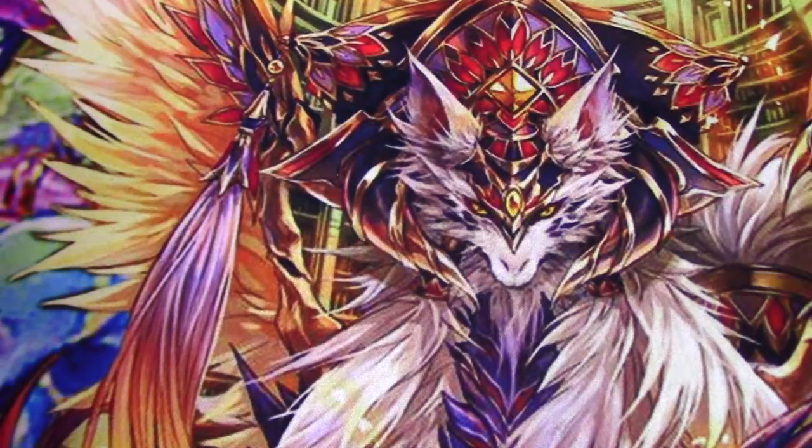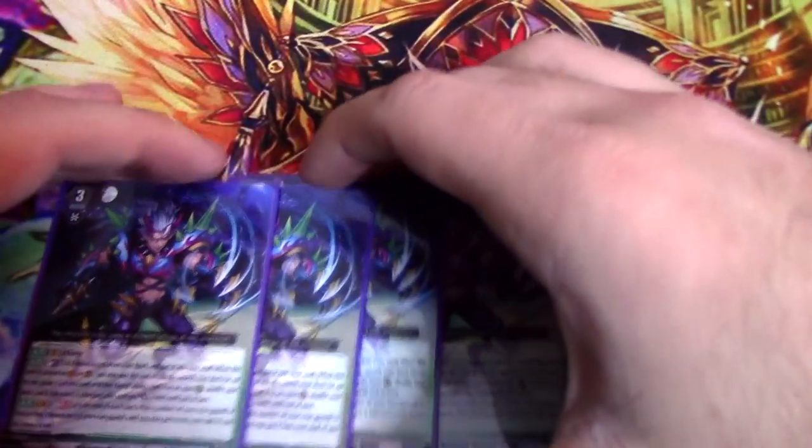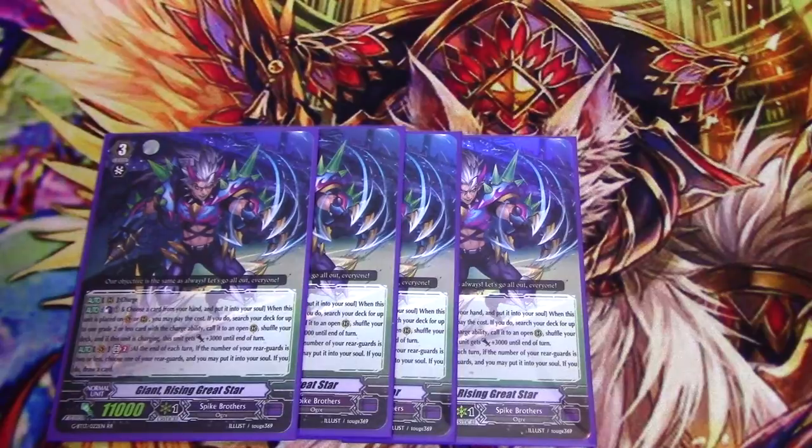Four copies of Giant Rising Great Star. This is the new grade 3 from GBT 13. A lot of people think it's bad, and you're wrong. He's got Charge — when a card is called by an effect, you can have it become Charging, a state like Engorge or Hollow, and at the end of the battle that a Charging Rearguard attacked, it goes to the bottom of the deck. He can Counter Blast 1, put a card from hand into soul; when placed on Vanguard Rear, search your deck for up to one grade 2 or less with the Charge ability, call it to an open R, and shuffle. If he's Charging, Great Star gets 3k until end of turn.